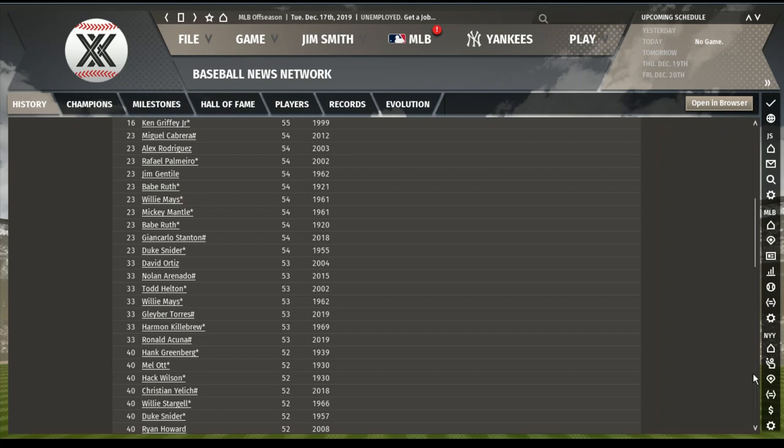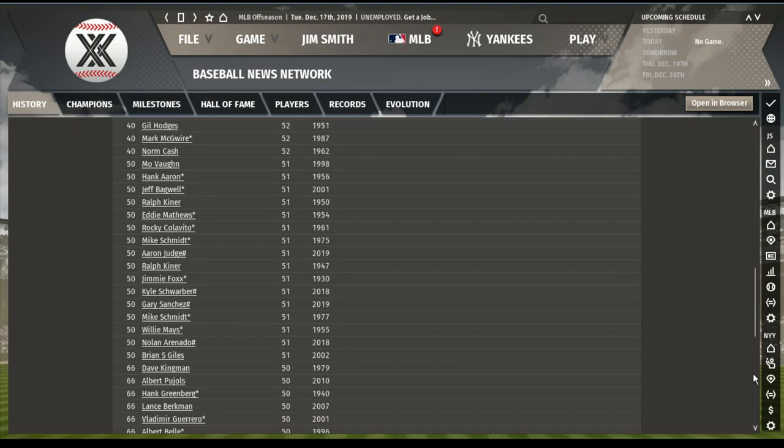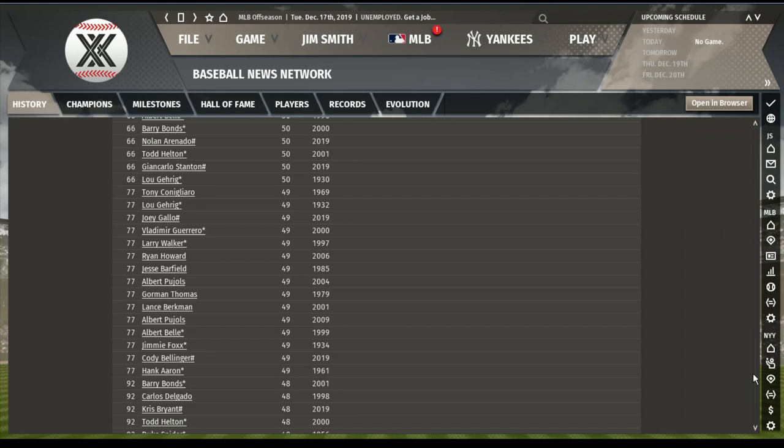Duke Snider hit 54 in 1955. David Ortiz hit 53 in 2004. Gleybar Torres had a lot of homers, 53. Harmon Killebrew hit 53 in 1969. Ronald Acuña with 50 this year. Hank Greenberg, Mel Ott, Christian Yelich, Willie Stargell hit 52 in 1966. Mo Vaughn, Aaron hit 51 in 1956. Mike Schmidt hit 75 — that would have been interesting. He made the Hall of Fame. Schmidt also hit 51 in 1977. Lou Gehrig at 50 in 1930.